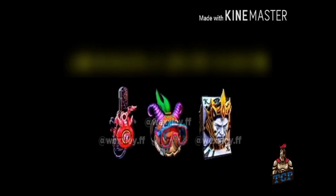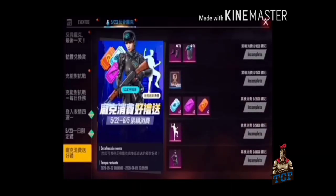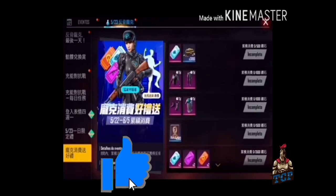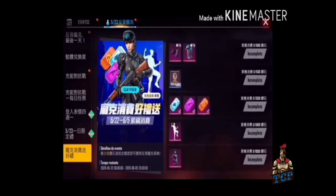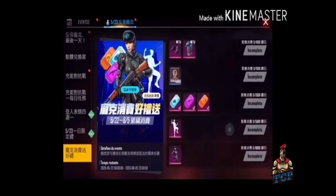If you want to get free items, you can get a diamond trial, a weapon trial, a diamond trial, and a gun. If you want to get a tank or a bag, you can drop a bag.